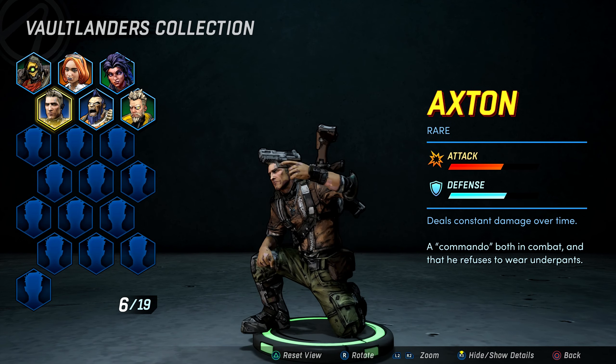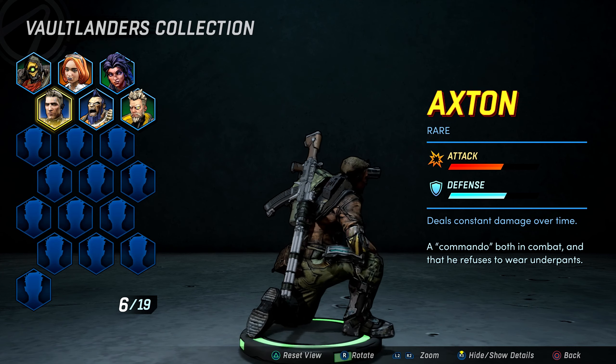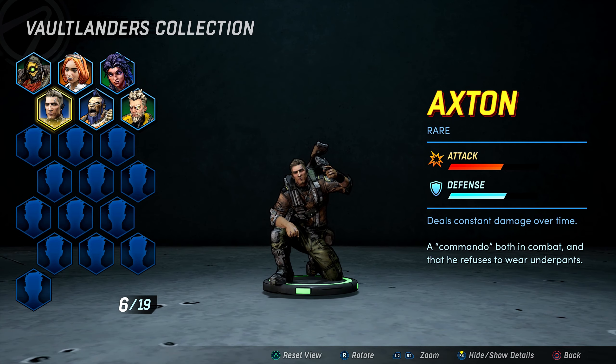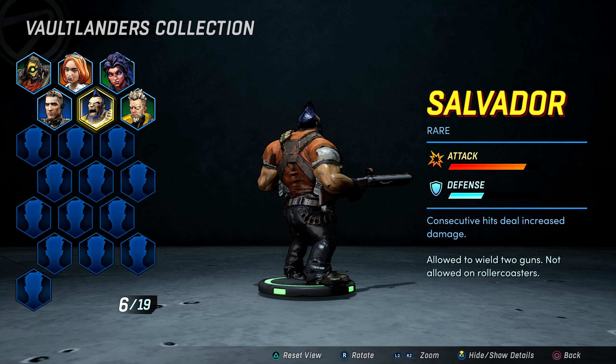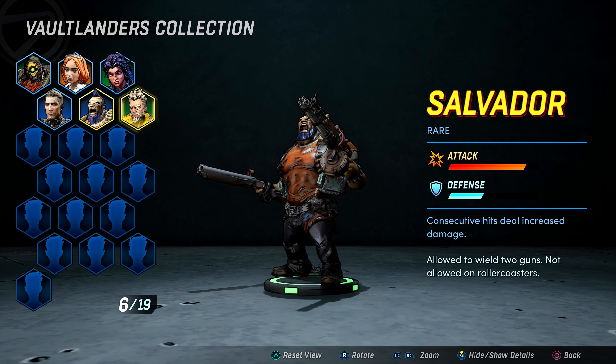Last but not least, always use your best Vaultlander in your collection as it will help you win battles more easily while progressing in the story. This is just a tip of course, so feel free to use your favourite character if that is what you want.